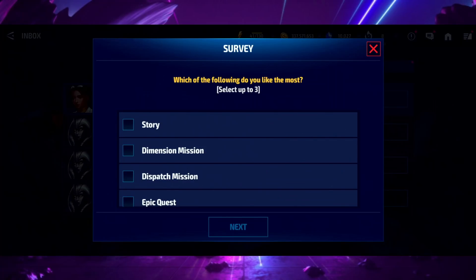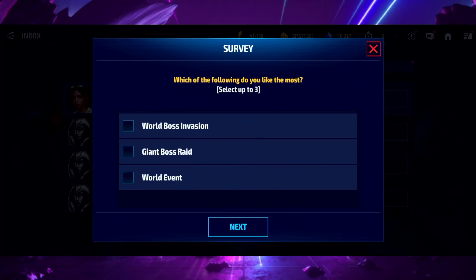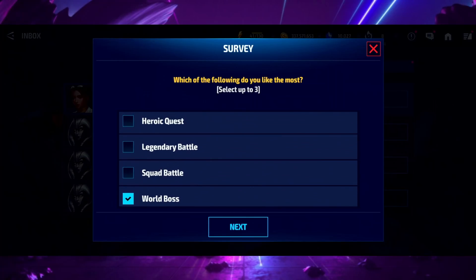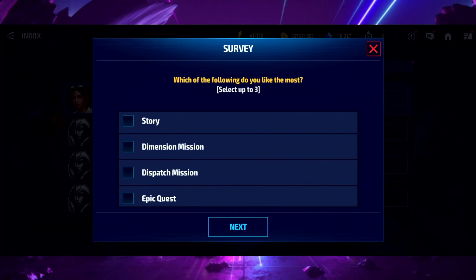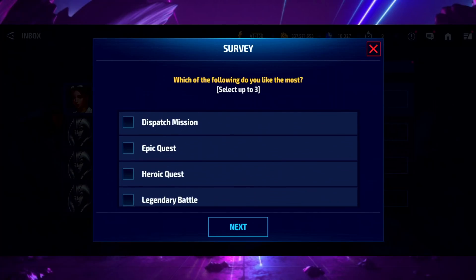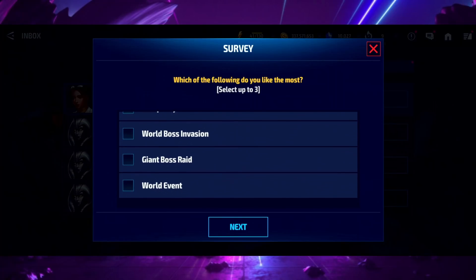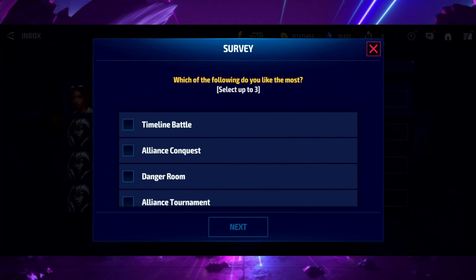Which game modes do I like the most? I'll pick world boss and giant boss raid - though GBR is kind of boring now because it only lasts 15 to 30 seconds for me. Story - I can say I like it just because the rewards are good, even though it's long, tedious, repetitive, and kind of boring at points. I also like Dispatch because of the rewards, not necessarily the content itself. Going with giant boss raid.